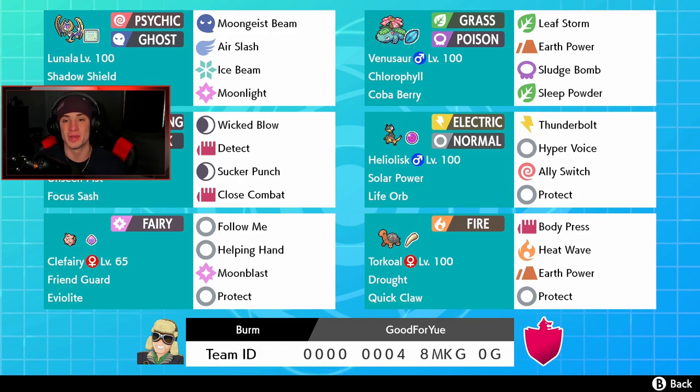Next we've got our Life Orb Heliolisk with Solar Power, thriving in the sun — 1.3x multiplier from Life Orb, Thunderbolt and Hyper Voice for STAB, Ally Switch to pester around, and Protect. Bottom left corner is a support Clefairy with Friend Guard — Follow Me, Helping Hand, Moon Blast, and Protect. In the final spot is our drought mon, Torkoal, with Quick Claw, Body Press, Heat Wave, Earth Power, and Protect. Rental code is at the bottom of the screen.